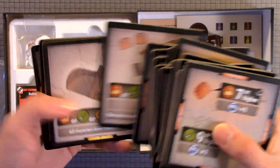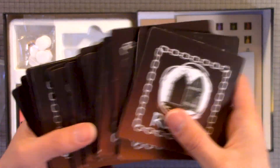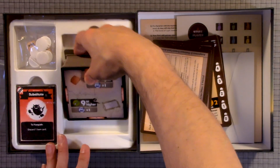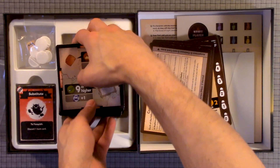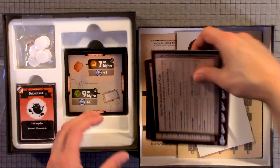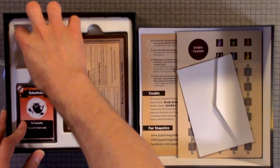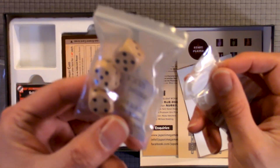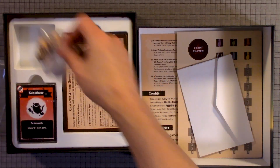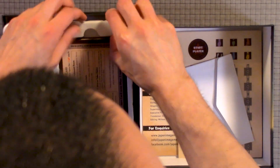You'll see different numbers on the tiles. Here's the back of them. So I'll put this back — don't want to forget where it goes. Here we have dice and standees. I don't think there's anything underneath this, but I'm going to check.